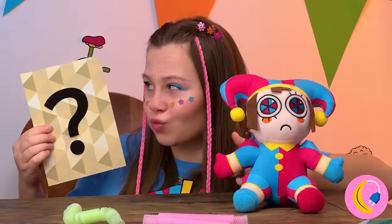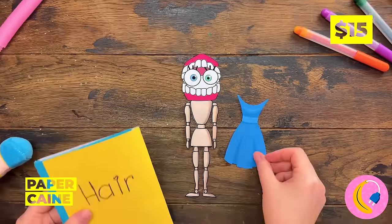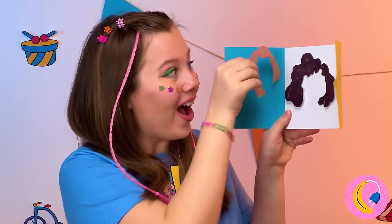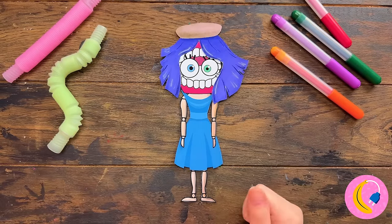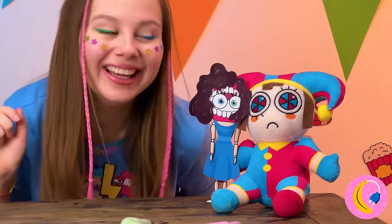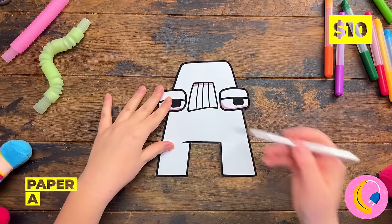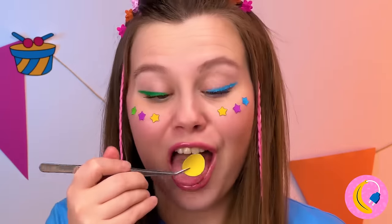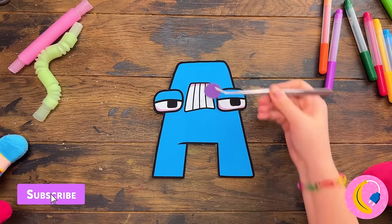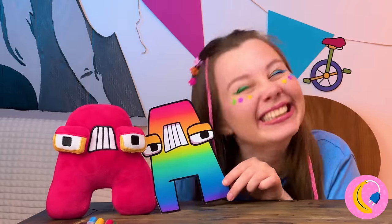It looks like Pomni's getting a surprise - it's a Caine paper doll, complete with a new outfit. And look at this selection of hair - let's try them all. The perm, look at the perm! Here Pomni. Now for A's surprise - it's a portrait you can color in. We can try a whole bunch of colors, including rainbow. No matter the color, he's still looking good.